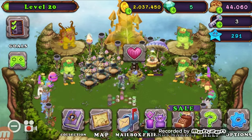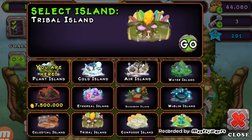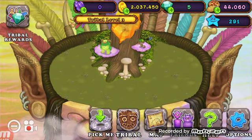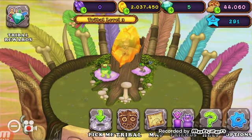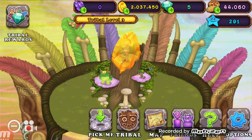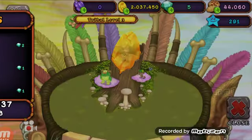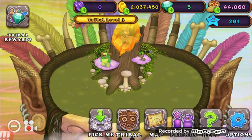If you guys would also join my tribal island, that would be great as well, because it'll give both of us more star power. Right now this week I've earned 18, because my sister joined my tribe.